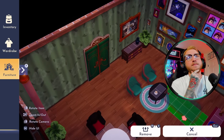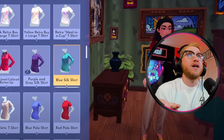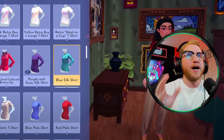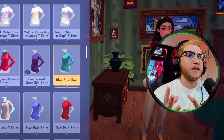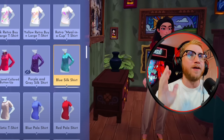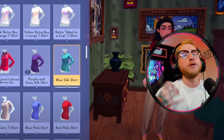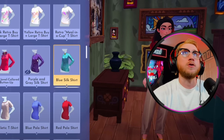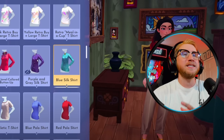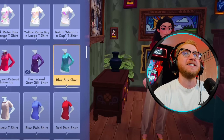This update brings much-requested improvements to the wardrobe and furniture menus, and they also wanted to make it easier to organize these menus to fit your own personal style. When you select a furniture or clothing item, you now have the option to mark it as a favorite or hide it. This is incredible — I was not expecting this feature, but it is so smart. The fact that we can favorite items is going to make decorating and designing outfits so much easier. The ability to hide certain items is also very handy — you can use the process of elimination. If certain things don't fit your vibe, you can simply hide them and that narrows down your results.